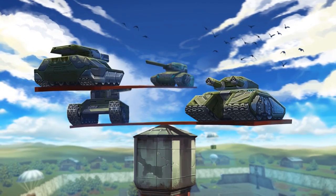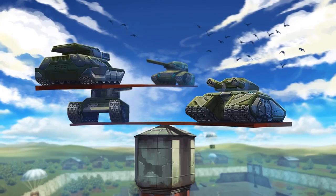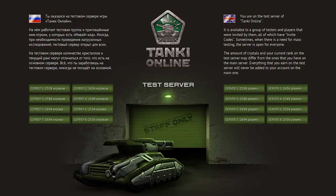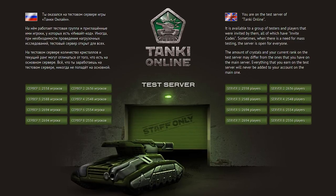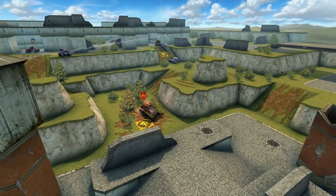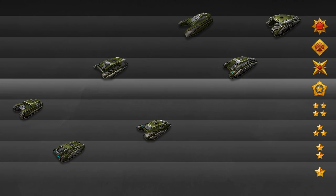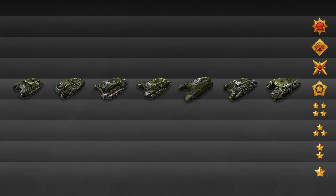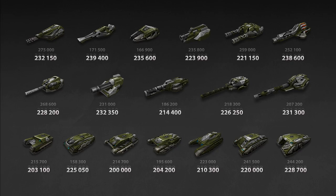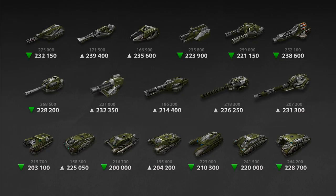A few weeks ago, we announced a series of changes to the game's balance. Many of you expressed your opinions, and some even managed to try out these changes on the test server. But now the changes are actually in the game, so let's have a look at some of the things that have changed and how. As announced, all M3 equipment is now unlocked at the rank of Marshal. This has affected a number of things, one of them being the price of such equipment.